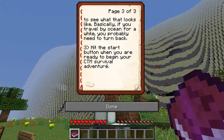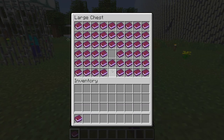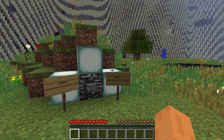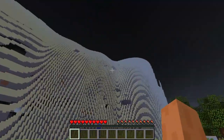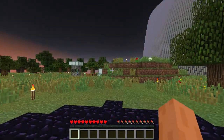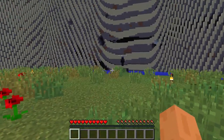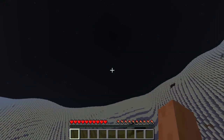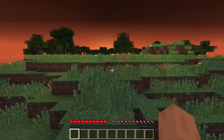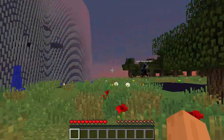Hit the start button when you are ready to begin your CTM survival adventure. The obsidian is all the way over here. So the sky turns completely black — that indicates we've gone too far in the map. That's the world border. So are you ready to start?